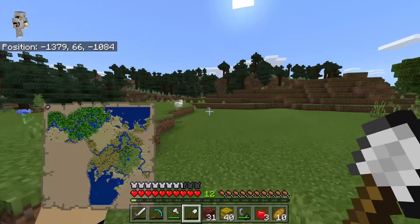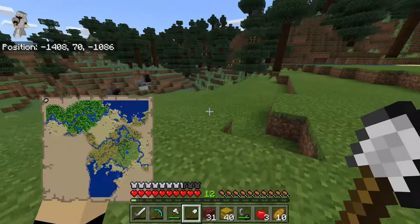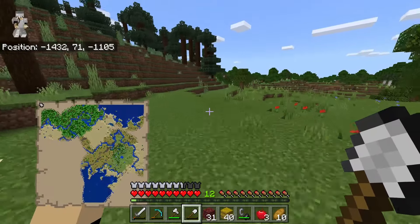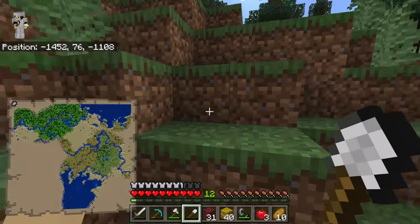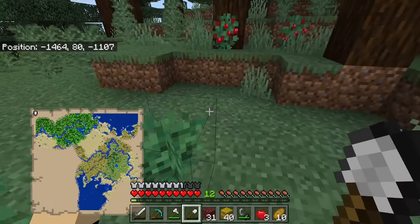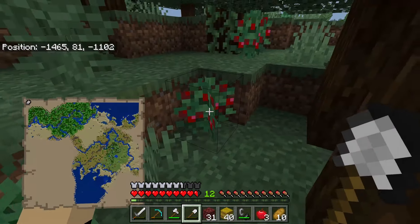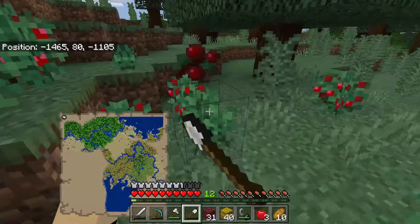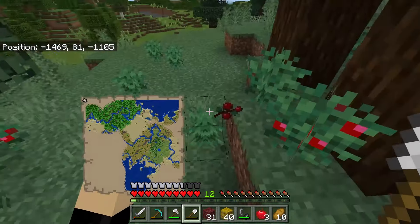We have a spruce tree biome thing which is really cool. Honestly, I like this area much better than our old area. The jungle's cool and all, but you just don't have lots of potential — there's not a lot of stuff you can build, it's very limited to jungle huts and stuff like that. So this is definitely a cool thing.